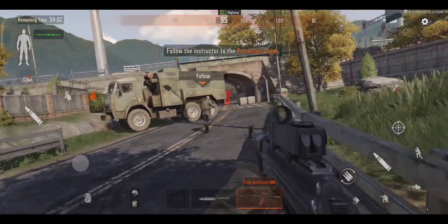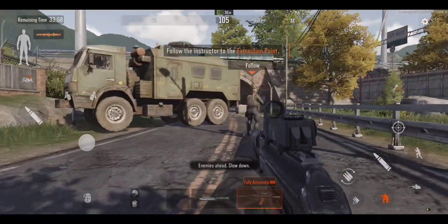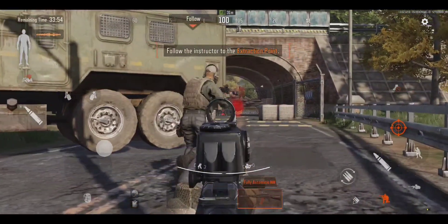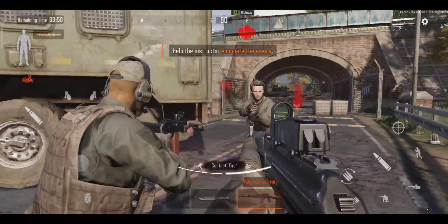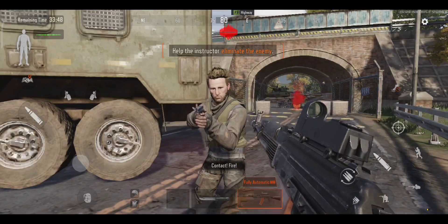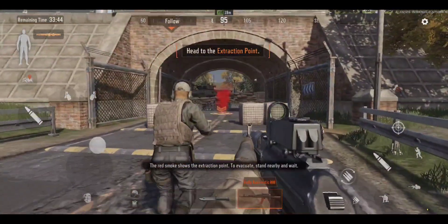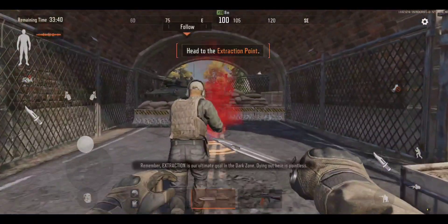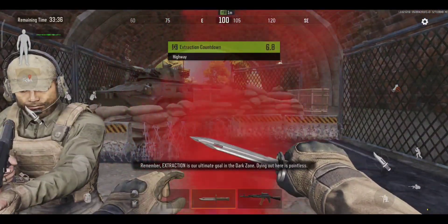Enemies ahead. Slow down. Contact! Fire! Head to the extraction point. The red smoke shows the extraction point. To evacuate, stand nearby and wait. Remember, extraction is our ultimate goal in the Dark Zone. Dying out here is pointless.